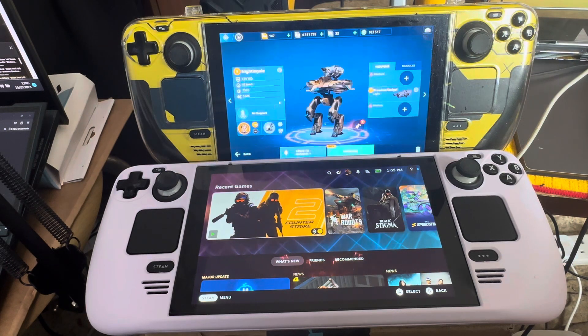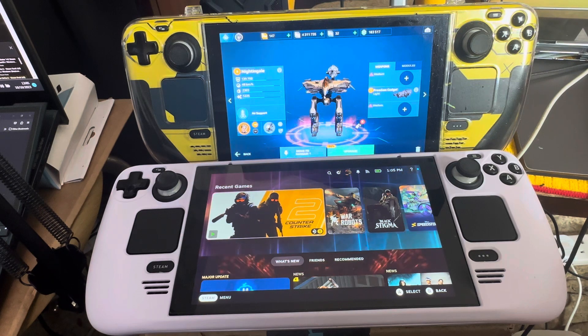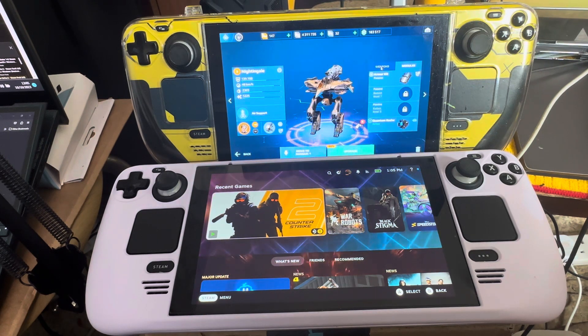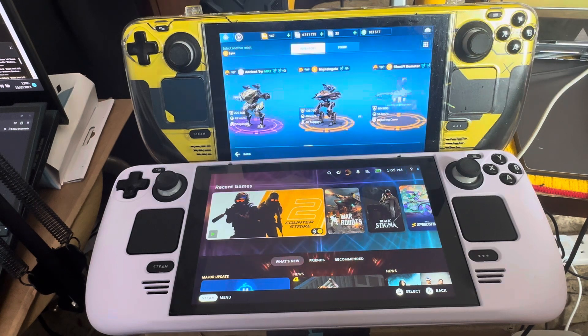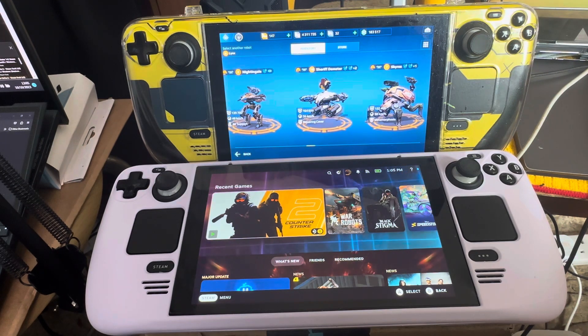Nightingale — I told you guys about this one. This is the one that can heal the squad. Carries 2 mediums and 1 light. It has stealth when it's up in the air, and the good thing is it heals the squad and can also heal itself. I put a different ability like Quantum Raider on it. If you're told to heal a big squad, you need Nightingale — it flies in the air and has stealth while flying, so you're protected.